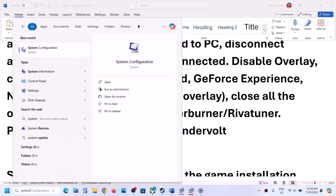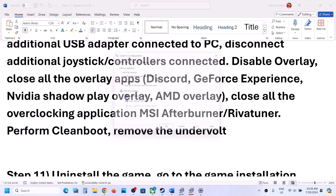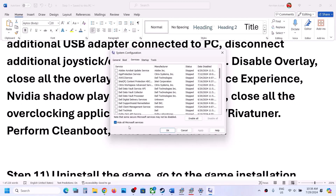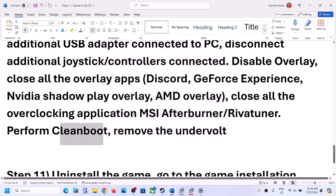To perform a clean boot, type 'System Configuration' in the Windows search box and go to System Configuration. Go to the Services tab, put a check on 'Hide all Microsoft services,' and then click Disable All. Click Apply, and when prompted to restart, restart your computer. After restart, launch the game and check.